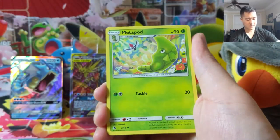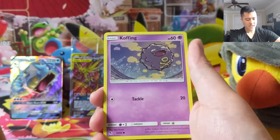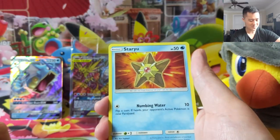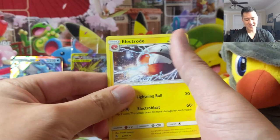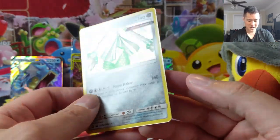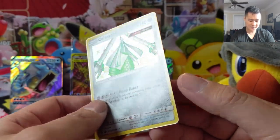Shoutout to Pokémon Lover 95 — we did send one of those to you, hope you're doing well. Alright, this is our last pack for an insane opening. We'll do a recap after this. Staryu, Electrode is our rare — we don't need anything else but here we go — boom! Oh, shiny Celesteela to wrap it up! Amazing opening.